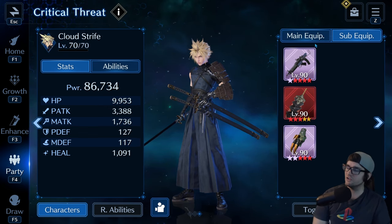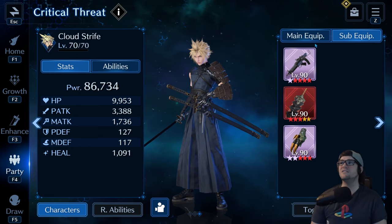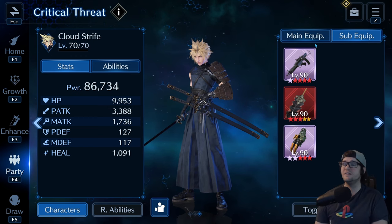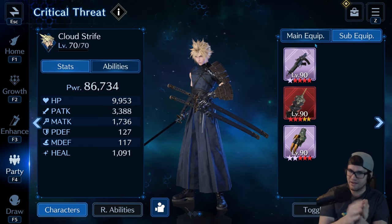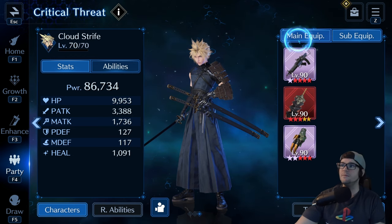This is why I always tell people: take control and make sure your guys are only attacking at max stance, because if they're not attacking at max stance you're losing a ton of damage. His damage literally drops by more than half when he's not at max stance. It could be just a sliver off and you're missing out on like seven or eight thousand damage. It's insane.